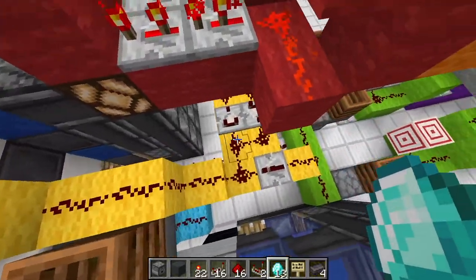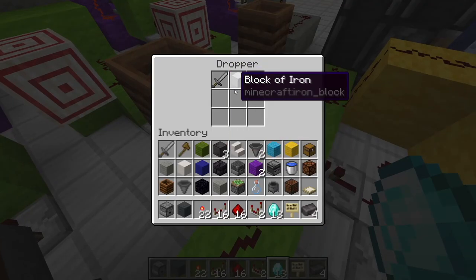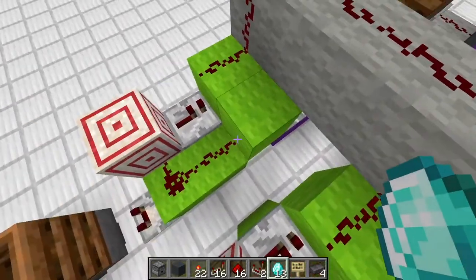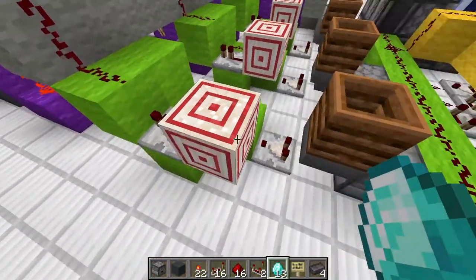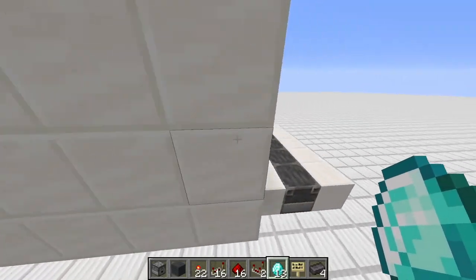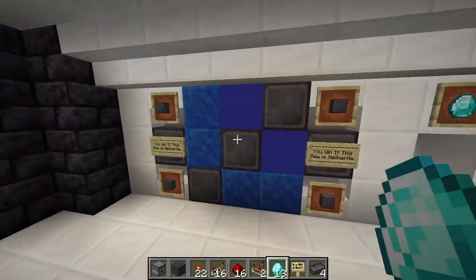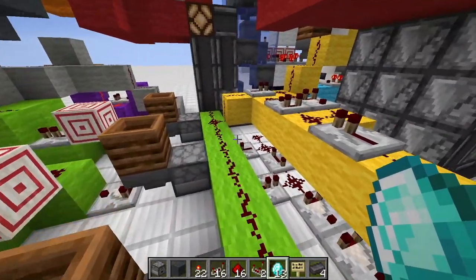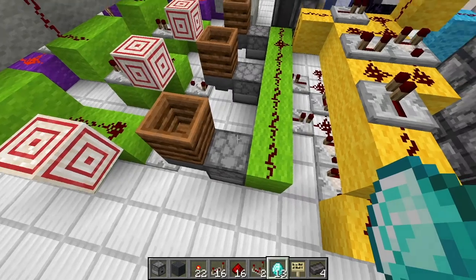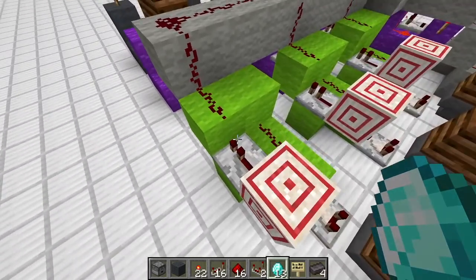First we power those droppers, which spit out one of two items. They end up in this hopper and the item is detected by these comparators - either one signal strength or two signal strength. This system creates different pulse lengths for the casino so you can't end up with a pattern where, for example, on every eighth diamond you would always win. So nobody can trick the system or use that redstone tech to their advantage, making it basically impossible to predict if you win or not. Each of the three rows has its own randomizer with a 50/50 chance of getting a long pulse or a short pulse.